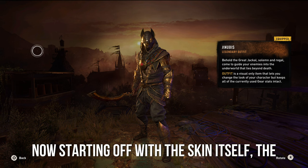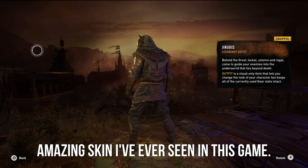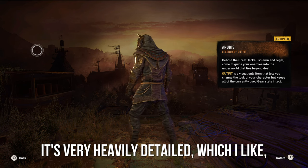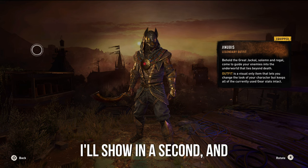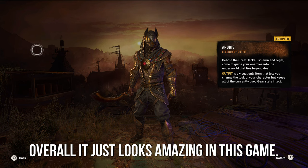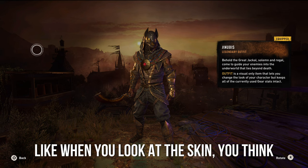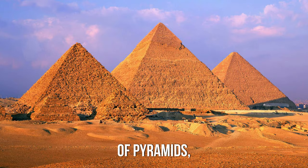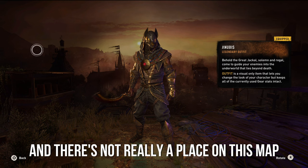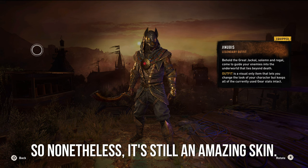Starting off with the skin itself, the Anubis skin. I've got to be honest, this is the most amazing skin I've ever seen in this game. It's very heavily detailed, which I like, and some aspects of it glow in the dark, which I'll show in a second. Overall it just looks amazing. My only issue is that it doesn't really fit the setting — when you look at the skin, you think of sand, the desert, pyramids. There's not really a place on this map that helps the skin blend in, but nonetheless it's still an amazing skin.